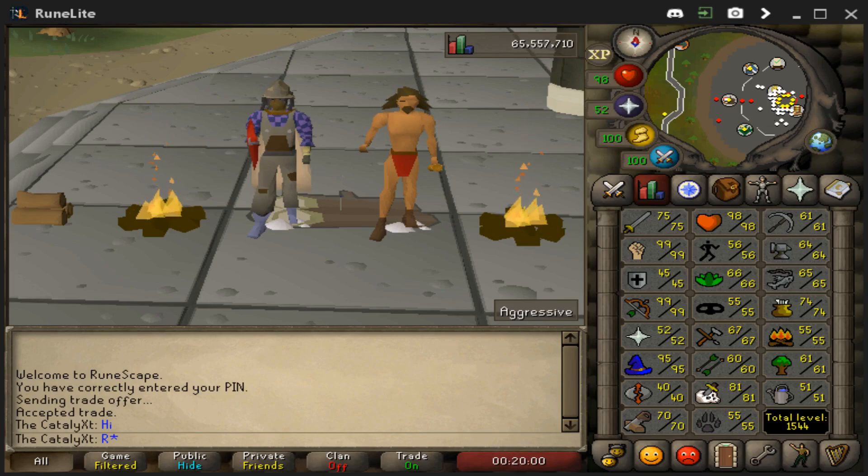I've been training my pure so hard — he's currently in NMZ right now to make sure I still have a juicy account to PK on in preparation for this day. Before I go and get defense, there are still some skills I need to raise, quests to complete, and other things to achieve: Monkey Madness 2, get void, stats for Dragon Slayer 2, etc. I'll be achieving all these goals before I make this life-altering decision. With that being said, let's get straight into it.